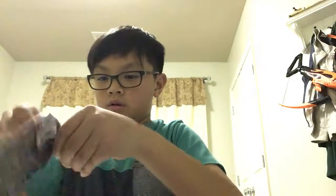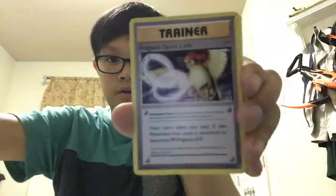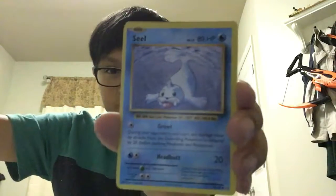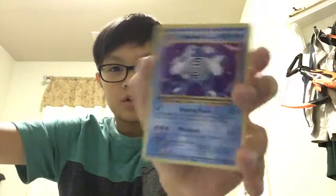Hard to open, sorry. White code card, so we could get an EX from this pack, or a Holo. I think we're getting a Holo. Metapod, Pidgeot Spirit Link — that would help if I actually had the Pidgeot EX. Porygon, Gastly, Caterpie, Electric Energy again, Magikarp, Seel. Reverse Holo Energy Retrieval, and a Holo Poliwrath — that's pretty cool. Now on to Fates Collide.